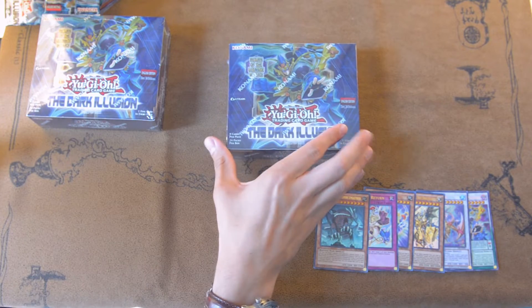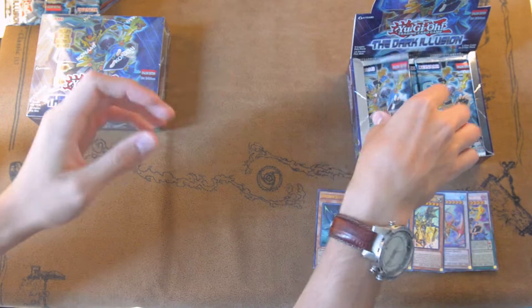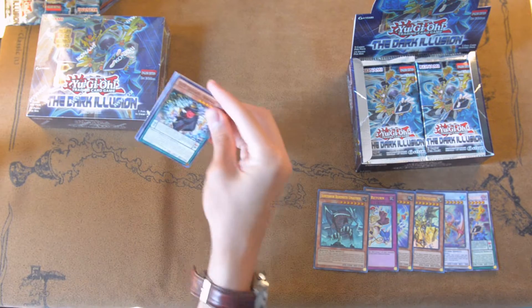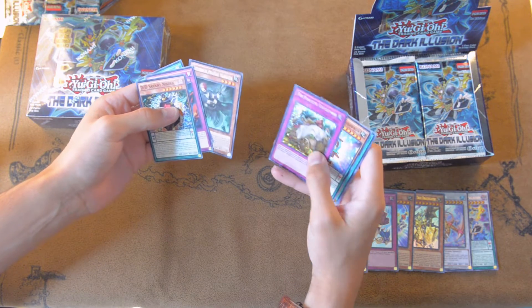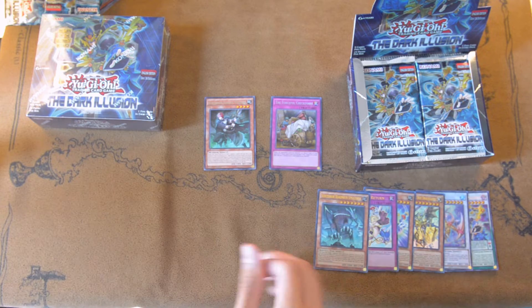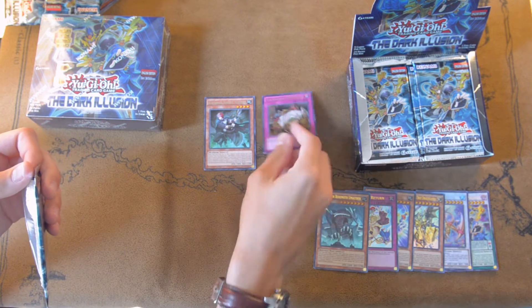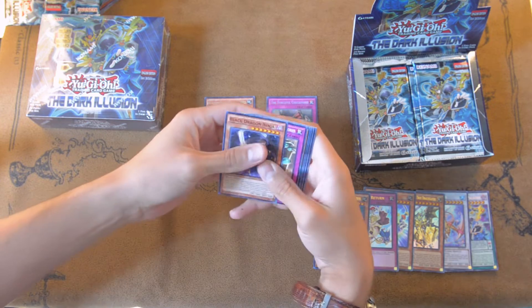Now we're on to box number two. Make sure to actually cut it open this time, and let's get this started. We're also going to be testing the method with this box. So we'll see if we can save you guys some money — if it works with two boxes, I'm pretty much going to guarantee that it works. First pack on the left side — let's get that Pot of Desires. We got a Forceful Checkpoint — so it was a Secret Rare! Wow, I did not expect that. Nice — I want a Forceful Checkpoint because it's pretty decent in Spirals. You can look at your opponent's hand and use Mindcrush in tandem with it. Really nice card art. Probably going to get hit because it's too good, but in the future it'll probably be limited or semi-limited.